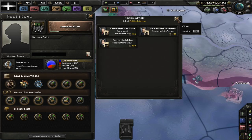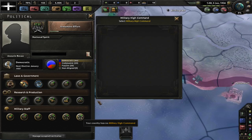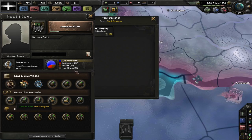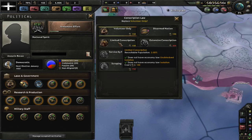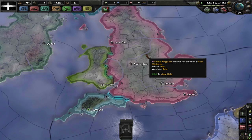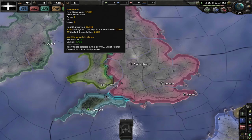We could take a Fascist demagogue and start our trip towards another ideology. There's nothing useful here though — I guess we just have no people. Now let's look at conscription. 17,000 people — glory to us. I will want to go fascist because of manpower reasons.